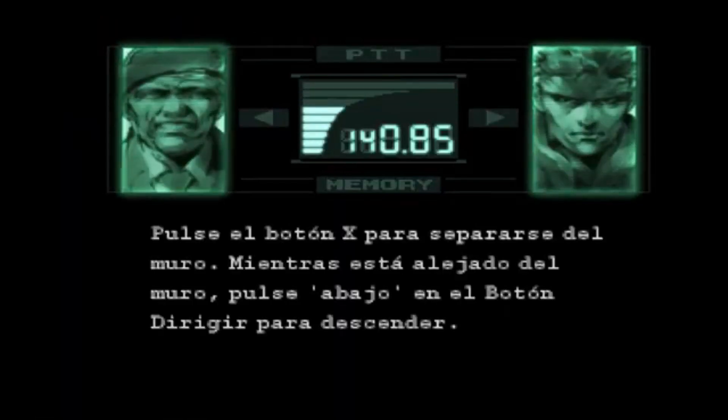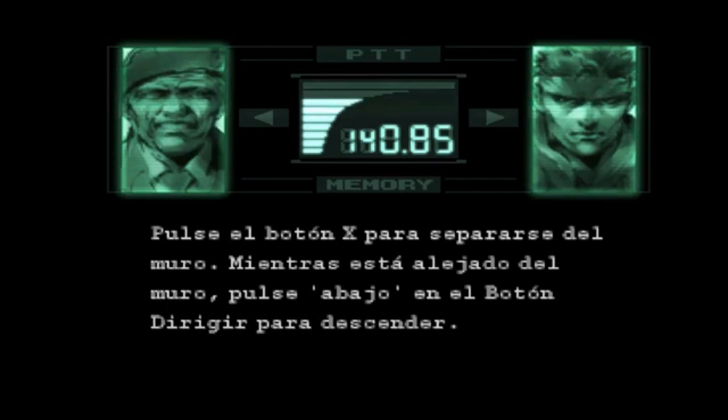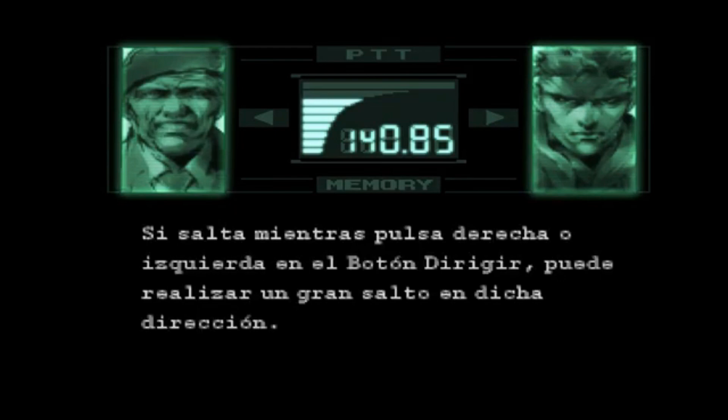Así se hace rappel. Pulse el botón X para separarse del muro. Mientras está alejado del muro, pulse abajo en el botón dirigir para descender. Si salta mientras pulsa derecha o izquierda en el botón dirigir, puede realizar un gran salto en dicha dirección.